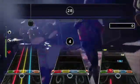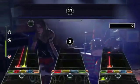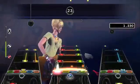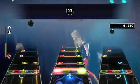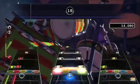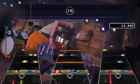Something else noticed in the IGN feature: an FC indicator is shown. Basically, around the multiplier number there's a gold ring that indicates you're still FC-ing the song or on track to FC it. Once you make a mistake, the gold ring goes away.